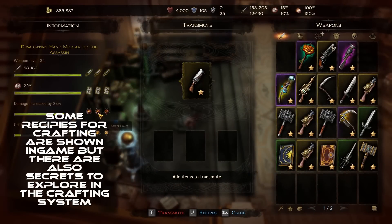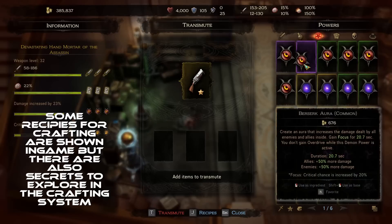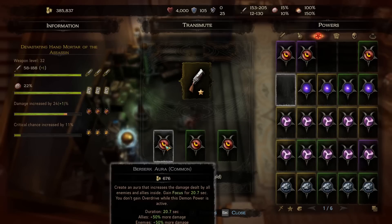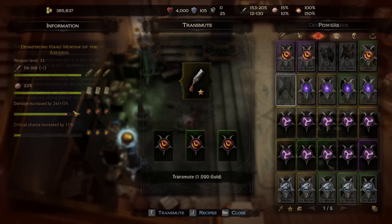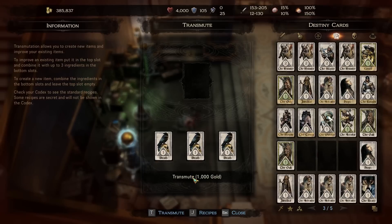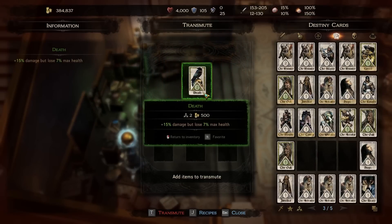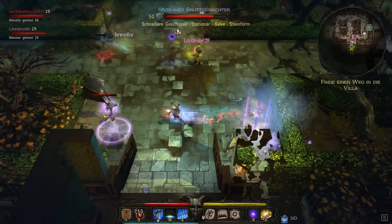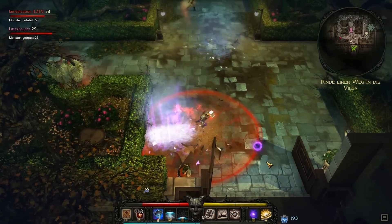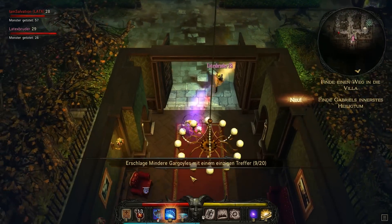Another thing you might want to engage with later in the game is the crafting system. You can increase properties on your weapons, add a specific roll to a weapon, as well as upgrade your demon powers and destiny cards. Overall I am impressed with the end game options this game offers. For this kind of mostly single player RPG I normally expect little reason to keep playing after beating the story, but Victor of Ren has some pretty neat things in store to keep you playing.